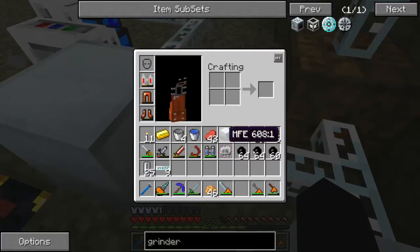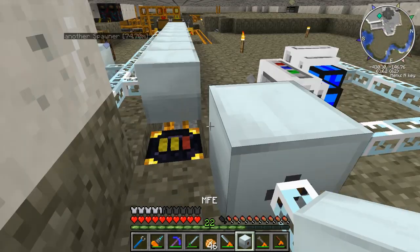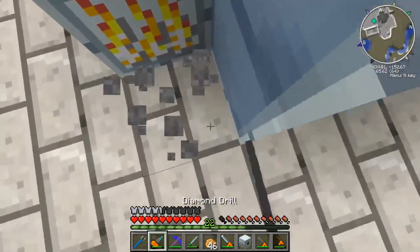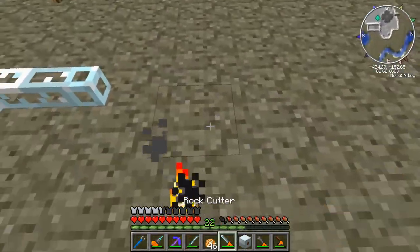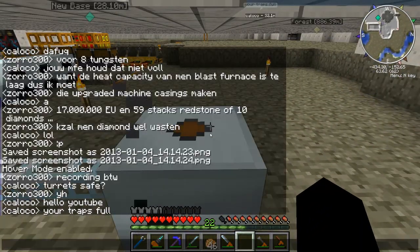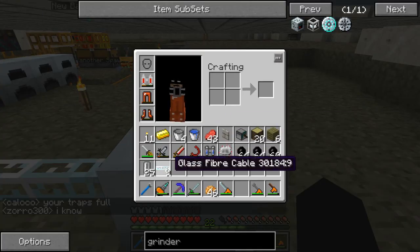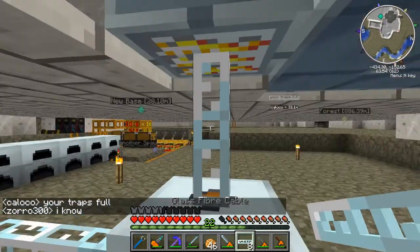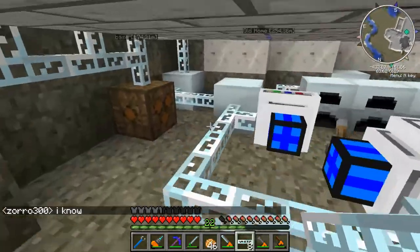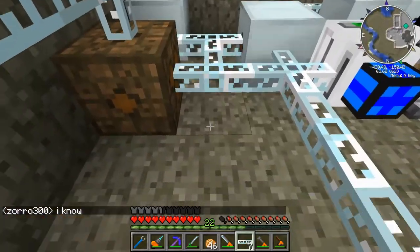Let's hook up the MFE right now. Let's put this mine under here to make it easier to place. Then we run the glass fiber on top and we got connection. So this MFE should fill itself up whenever we connect it like this.